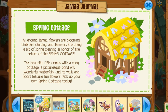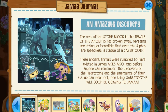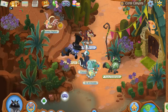And now for the best thing of all — oh my god, get out Jamal! The rest of the stone block in the Temple of the Angels has broken away, revealing it's a statue of a saber tooth! Oh my god! These ancient animals are rumored to have existed in Jamal ages ago, long before anyone can remember. The discovery of the Heartstone and the emergence of their statue can mean only one thing: saber tooth will soon be coming to Jamal. That's amazing!